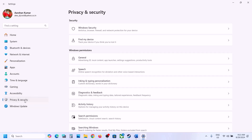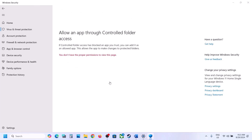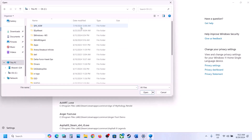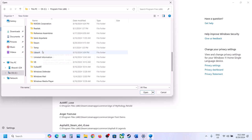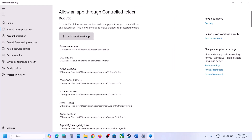Click on Virus and Threat Protection, scroll down, and click Manage Ransomware Protection. Click 'Allow an app through Controlled Folder Access,' click Yes, then click 'Add an allowed app' and Browse All Apps. Go to the game installation folder — C drive, Program Files x86, Steam, SteamApps, Common — open the game folder, select the game exe file, and click Open.